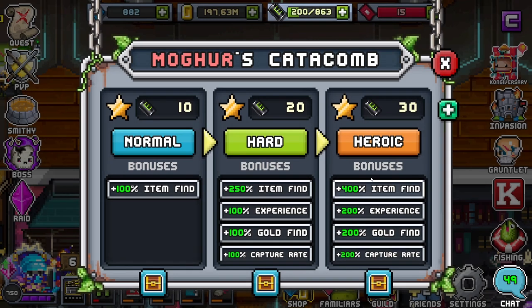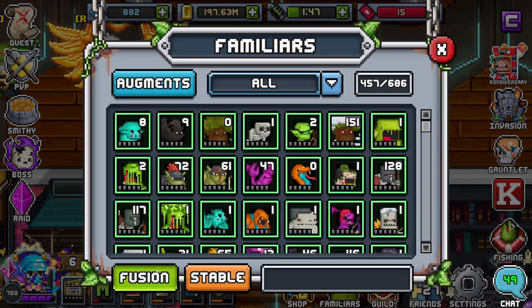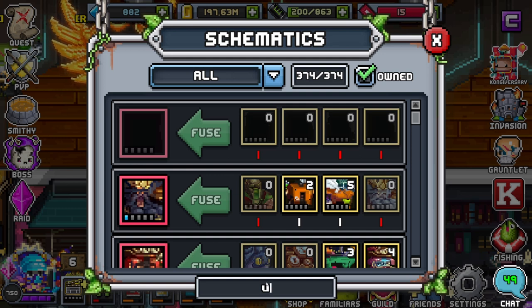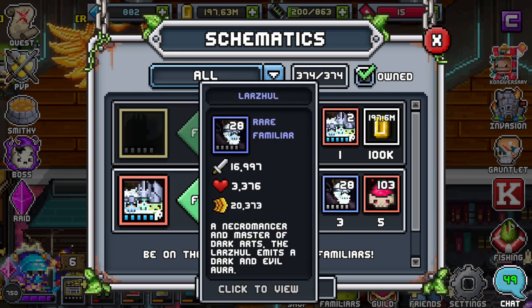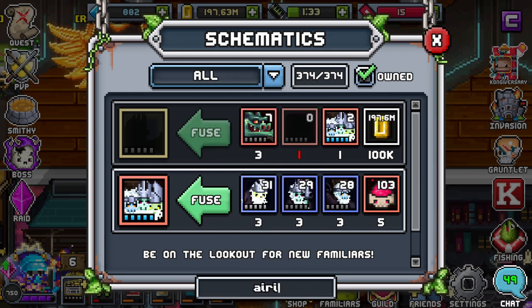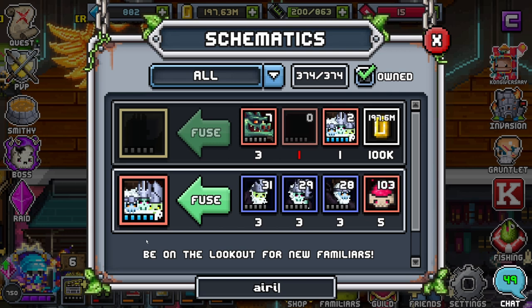Everything is farmed in one area. Take advantage of that 200% capture rate for Heroic. You're going to need 3 of each, which sounds like a lot, but it really isn't — if you're farming in the same area, you're going to be getting these guys left and right. It's a very easy craft: 3 of each for 1 Hilarious. I recommend making at least 2 plus 5s, making 7 in total at minimum.